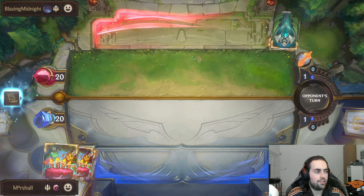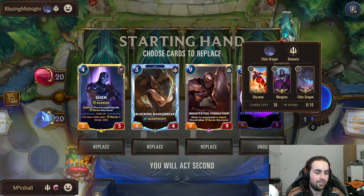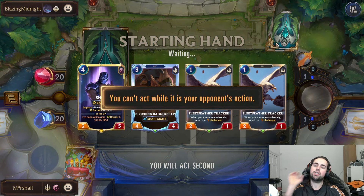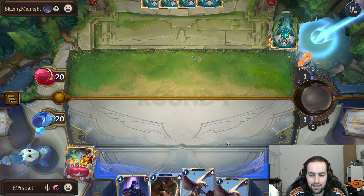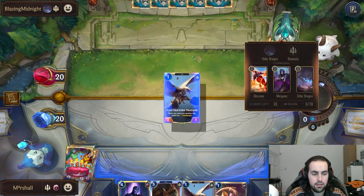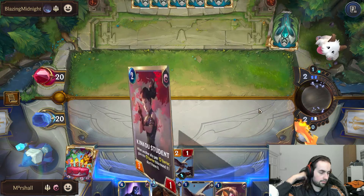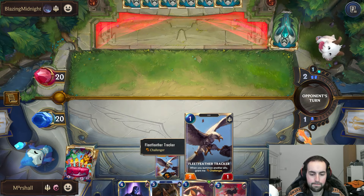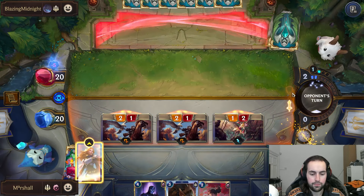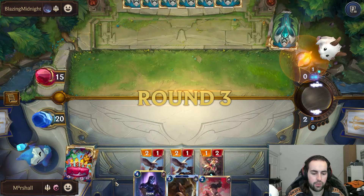Shyvana, Morgana, and Elder Dragon - it's going to be interesting to see how this deck performs with the new rotation. We have a one-of Bright Steel Formation which depending on how this game goes if we top deck it later on might be pretty helpful. So we'll push five damage here, and then we'll play Kinkoo Student because we're going to play Shen on four, so we want to make sure we get the best value.